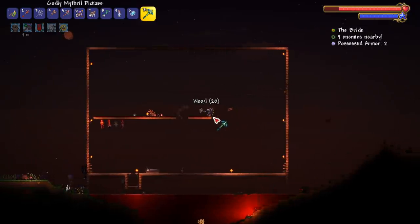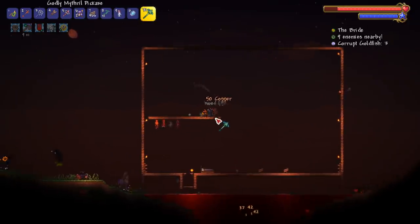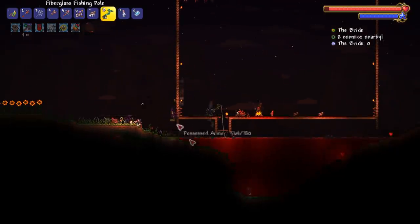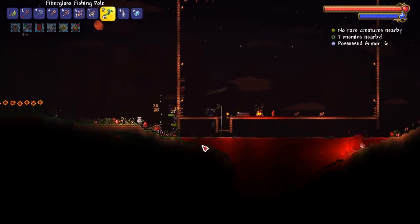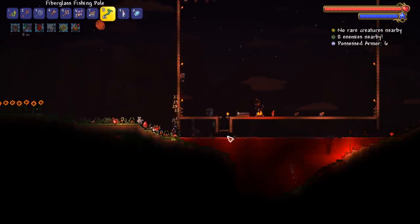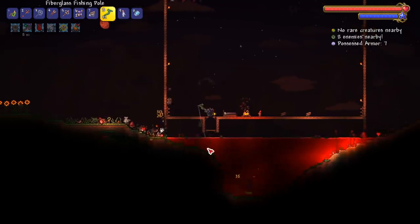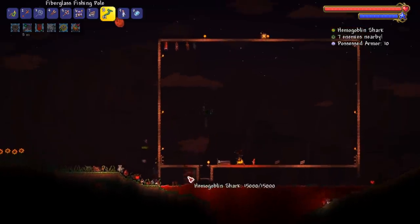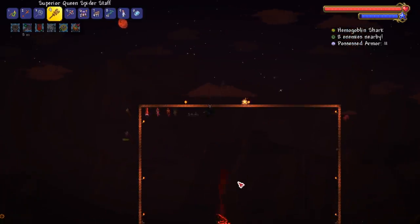A hemo goblin — something like that. What else would be nice is a trough; we still don't have a trough. Is that the bride? I should probably kill her. Oh look, she dropped a bloody tear — that's what you use to summon the blood moon. Let me just give me one of the hard mode enemies. There we go, we got the hemo goblin!